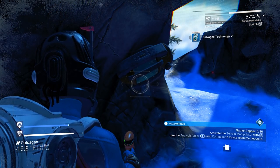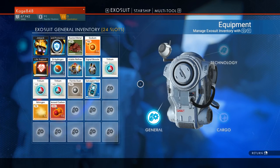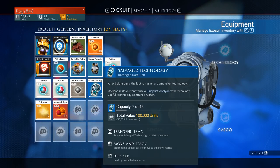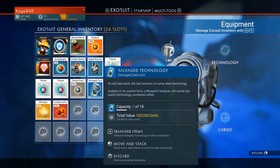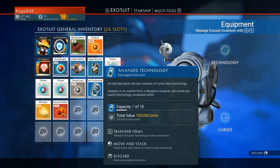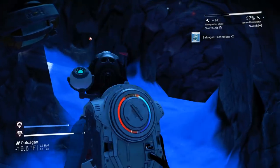Technology module — salvage technology. What do I do with that? Salvage tech — an old data bank, the last remains of some alien technology. Useless in its current form — a blueprint analyzer will reveal any useful technology. Total value 100,000 units — 50,000 units each! Oh my goodness. All right, so I need a blueprint analyzer, guys — could you let me know where I get that in the comments?